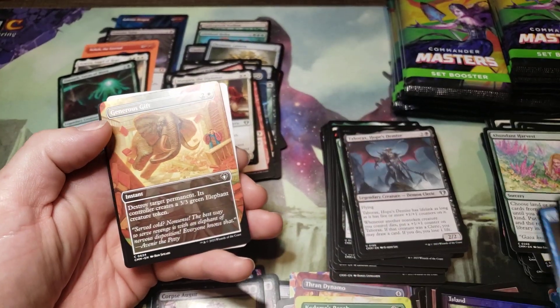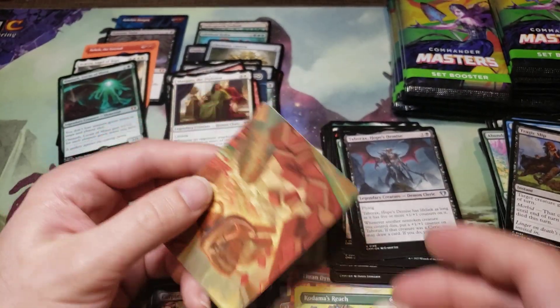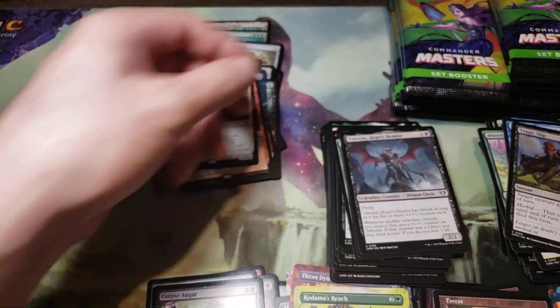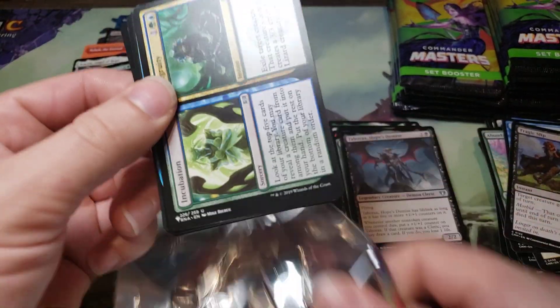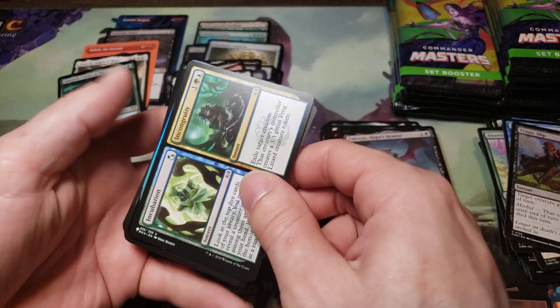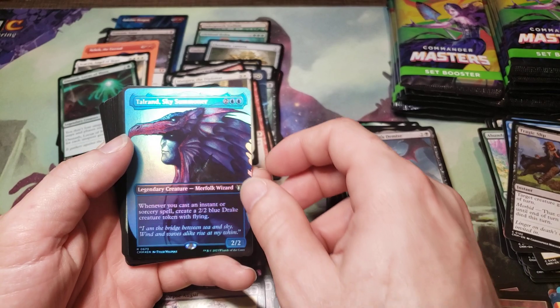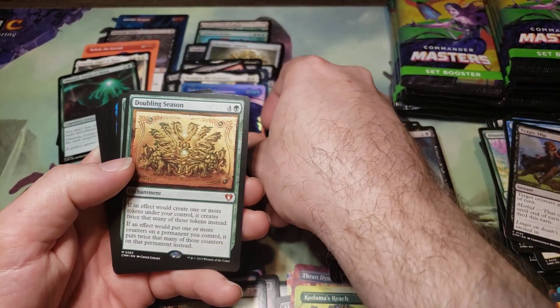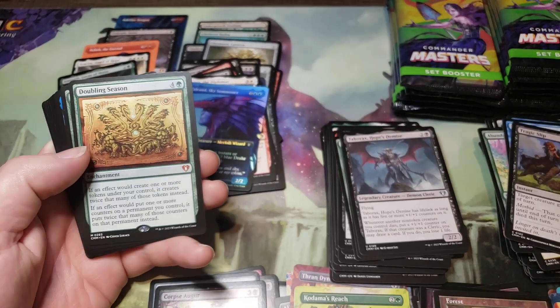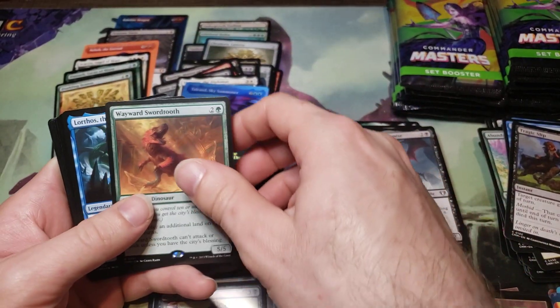Normal Generous Gift, Forest, and Generous Gift art card. List card — Incubation Incongruity. Tolerance Sky Summoner. Oh — Doubling Season! Doubling Season, yes! That's a good one!